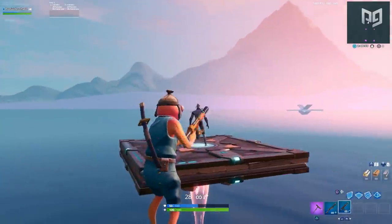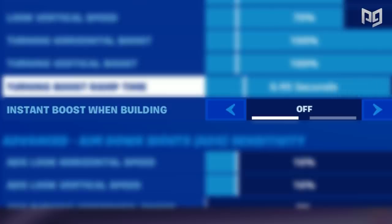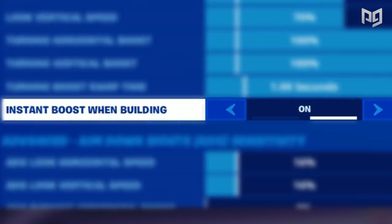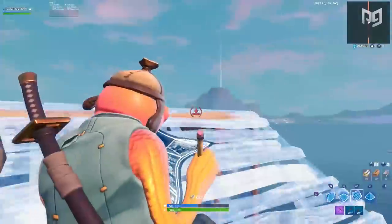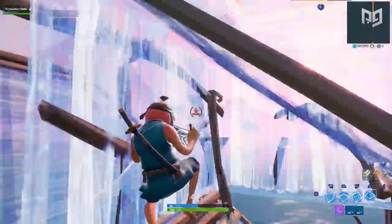At the very bottom of this group we see 'Instant Boost When Building.' This essentially cancels out whatever sensitivity you set for boost ramp time whenever you switch to building mode, making your turning boost ramp time instant regardless of what you set it to previously.